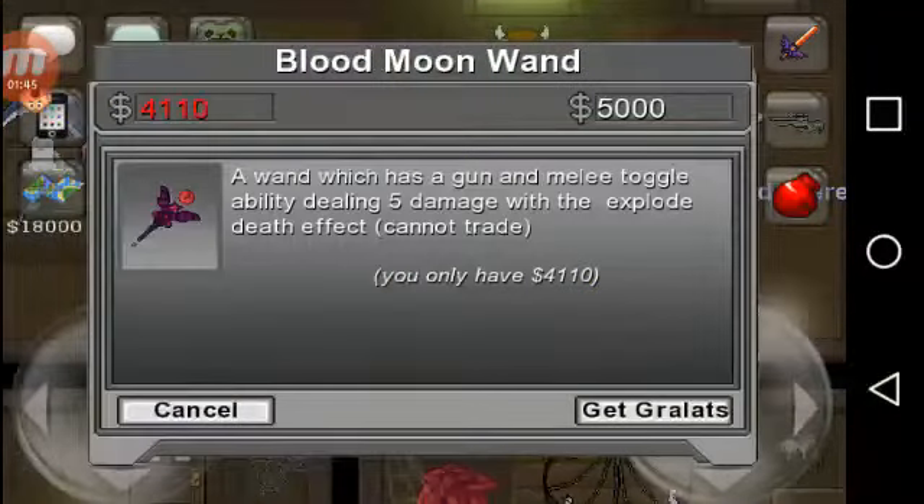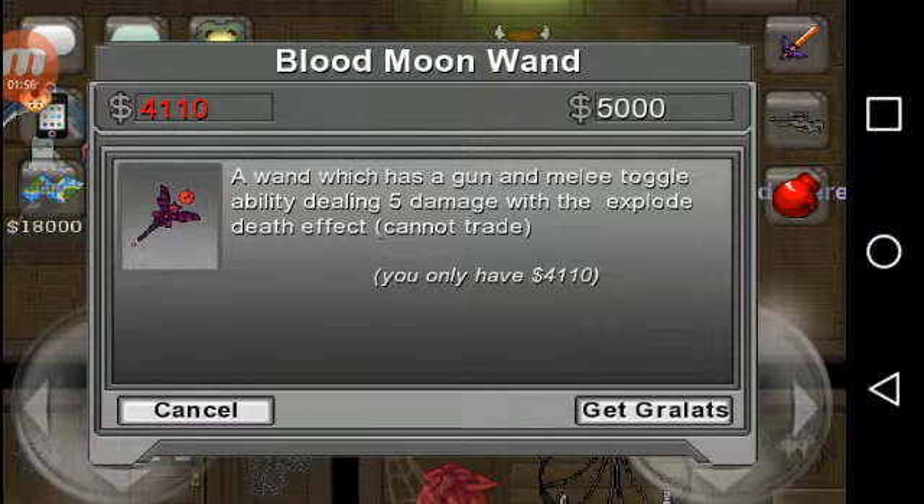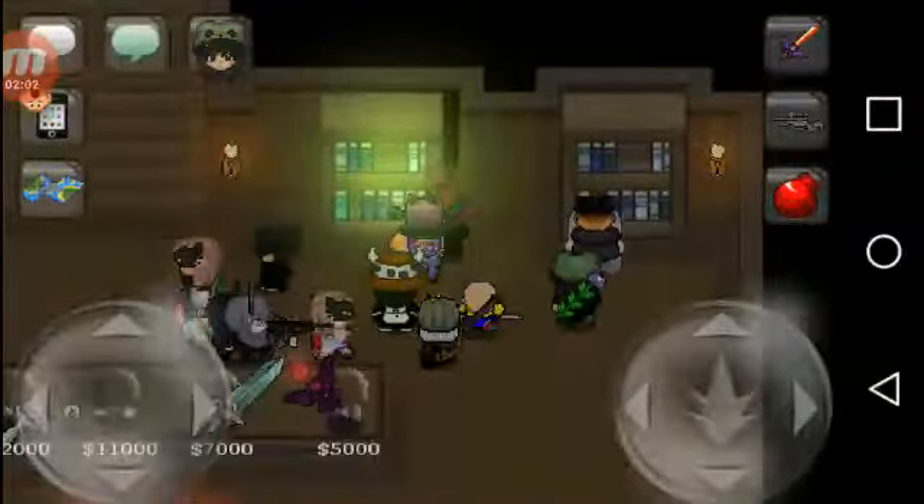A reduxed version of the October VIP item — the Blood Moon Wand. A wand which has gun and melee toggle ability, dealing 5 damage with the explosion death effect. It cannot be traded obviously. I mean, who would even want that, to be honest.